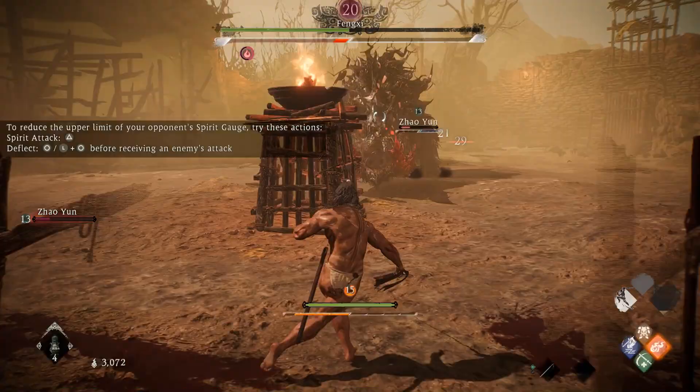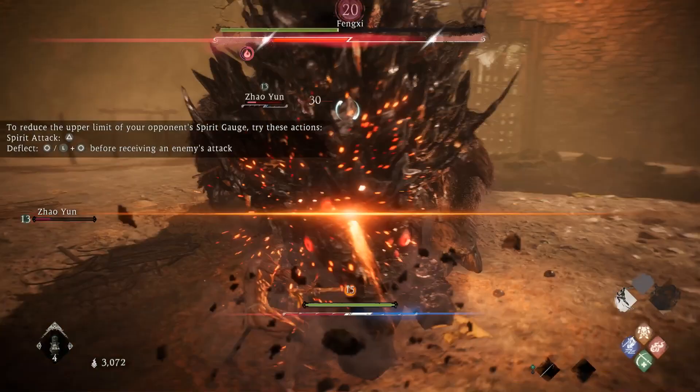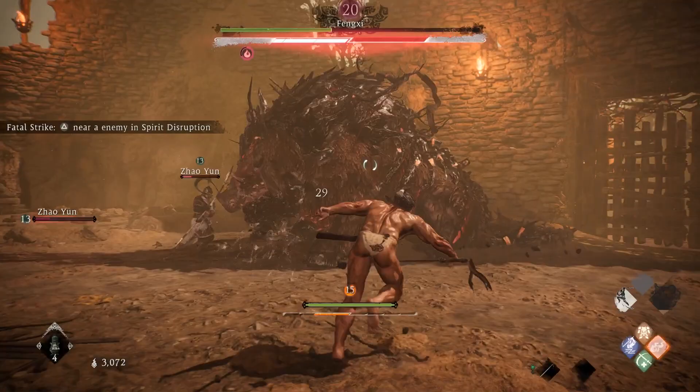Your AI buddy will aggro Feng for most of the boss fight, so as long as you keep him just within range of the Firebolt spell, you'll only have to deal with his charge moves. You'll be able to use the Firebolt spell more often if you level up the Metal Virtue tree, as it will make your Wizardry spells consume less spirit.